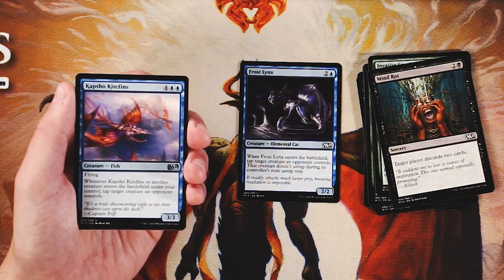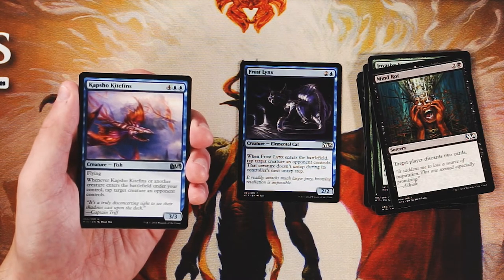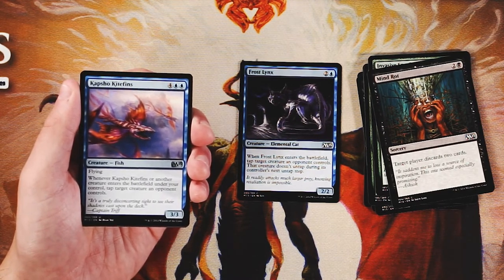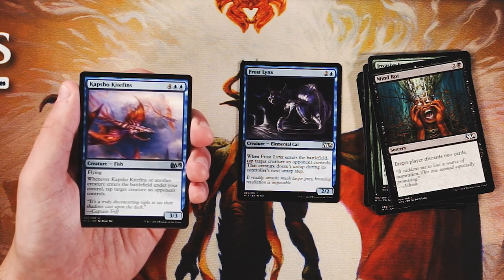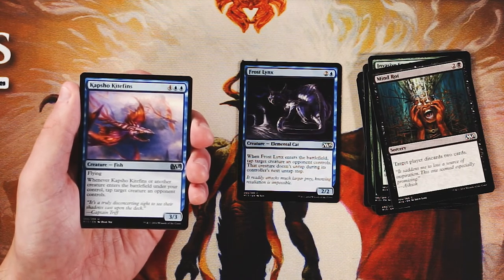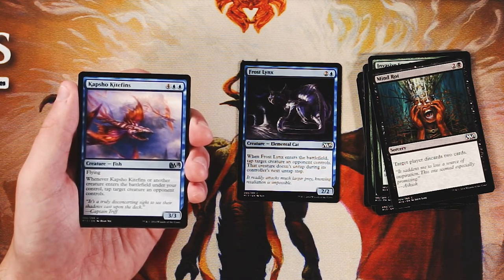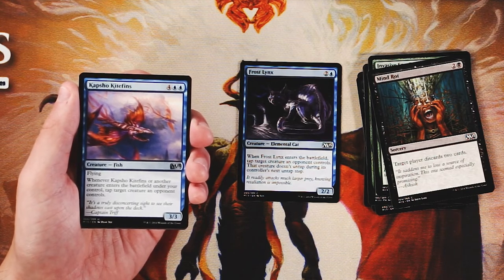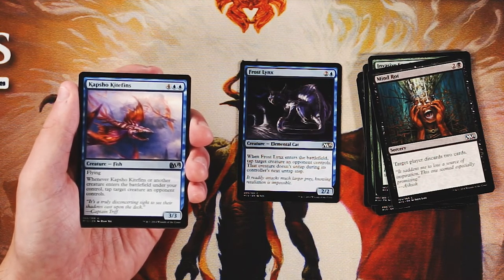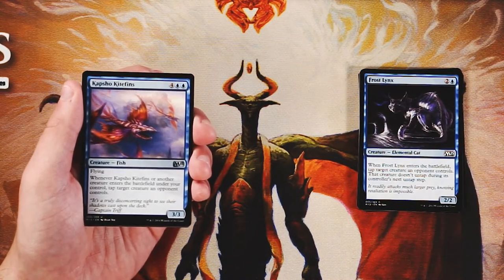Playing first main phase means you can tap down a blocker and swing in with more of your team. And if you're playing two creatures a turn, you're tapping down two of their creatures — making it even better. As much as I love Frost Lynx, and they'd go in the same deck, Kite Fins has a lot more upside. Definitely a very strong pick.